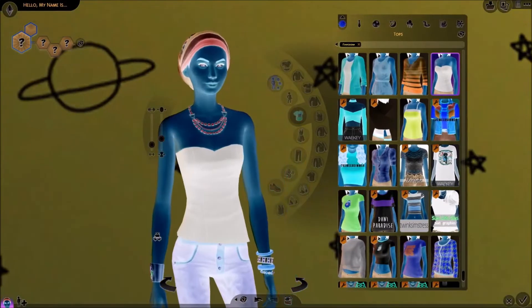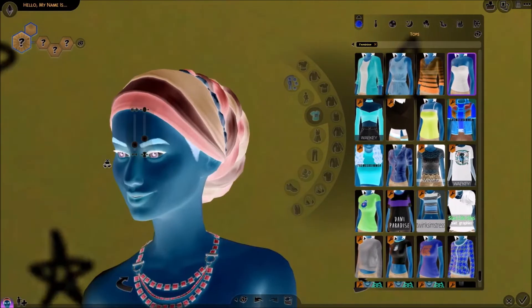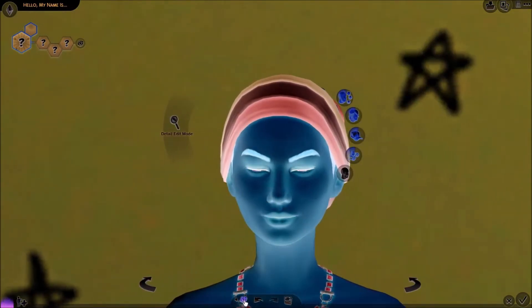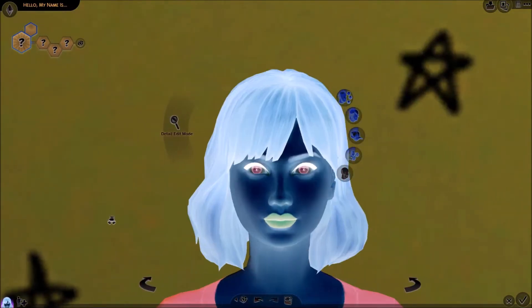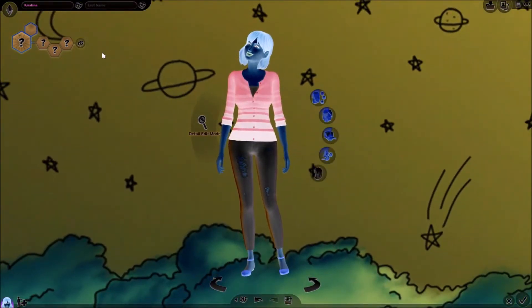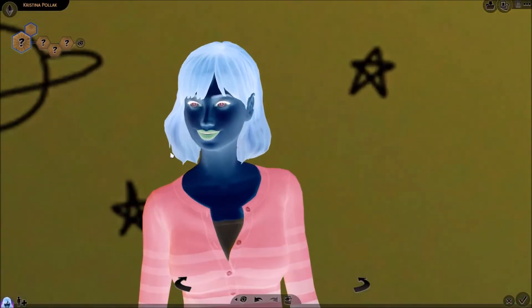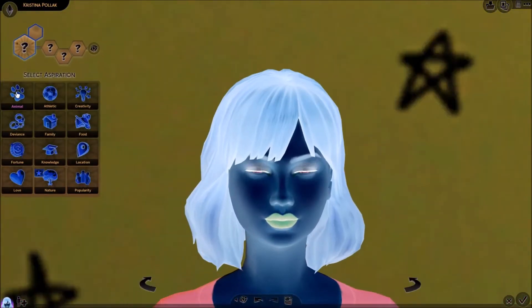I do not like how my background looks — it's just this really ugly green color. I'm going to randomize her and pick a new sim. I'll use this girl. Randomize her name — Christina. That's kind of weird because that's my mom's name. Polak. I'll just pick her randomly.